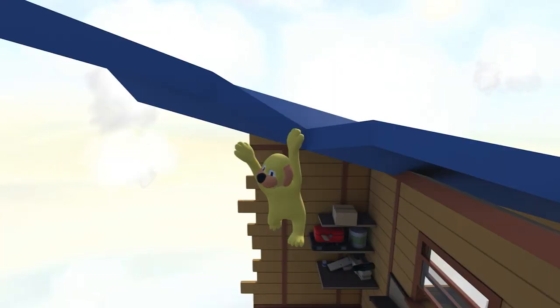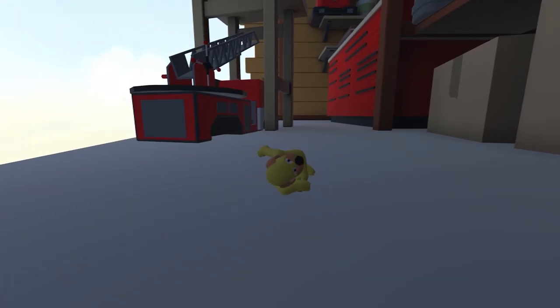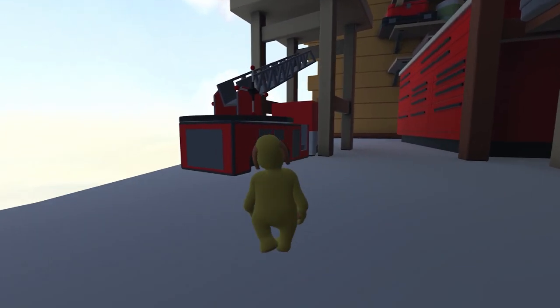Hey guys, Lodocus here. Human Fall Flat had a title update today which is called Miniature. This is adding another four achievements and a 160 gamer score.